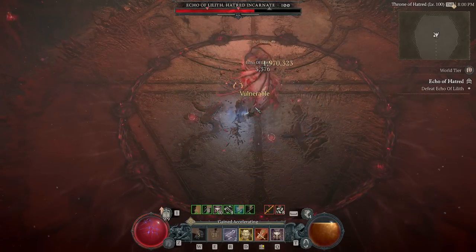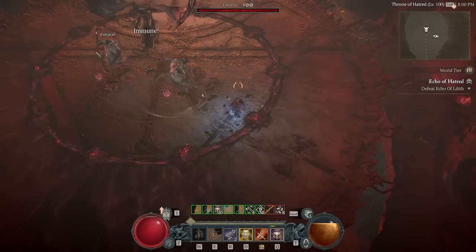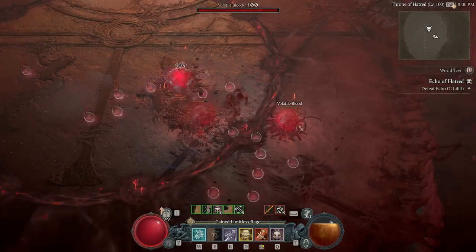The first interesting part is here where she spawns two adds. Steel Grasp makes this really consistent and easy. You can just yoink the two monsters to the edge of the arena and kill them both, AoE them down in one hit.